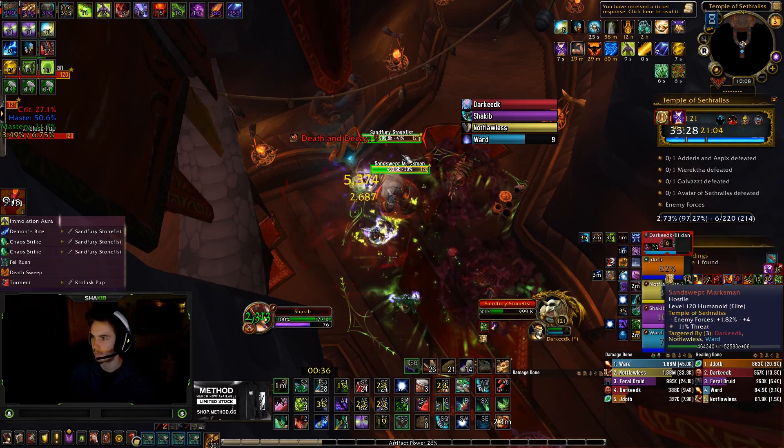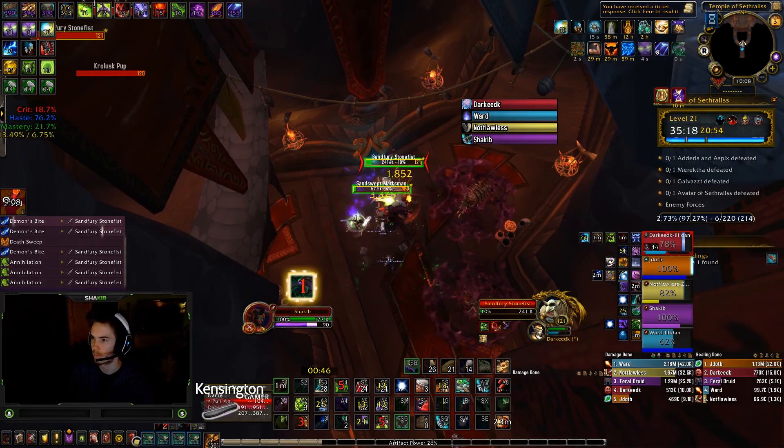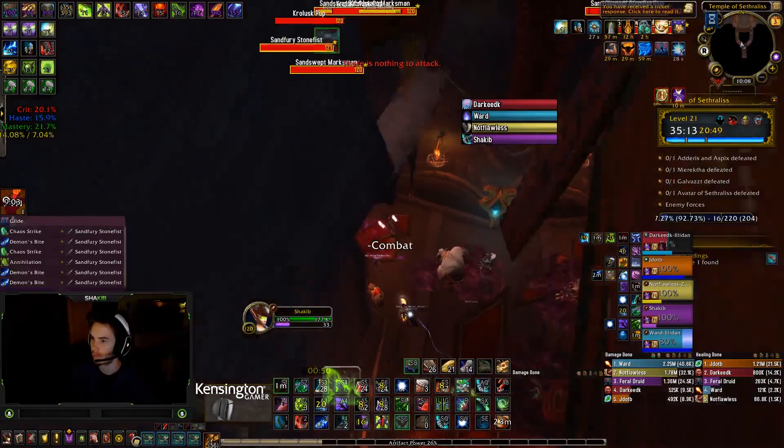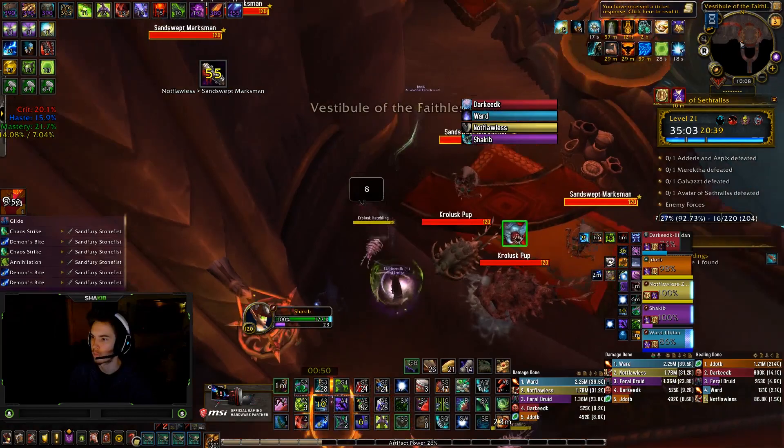Here are some skips in Temple of Sethraliss — similar to Shrine, two skips and a last-boss trick to speed things up. The first skip: go left right away with the Rogue. Have the Rogue sap the mob on the right while you hug the right wall, then switch to the left wall and go in between the pup on the right and the shredded fang on the left that you can't see unless you're in stealth. Make sure you go through the middle, then you can go right to the pack or the boss.